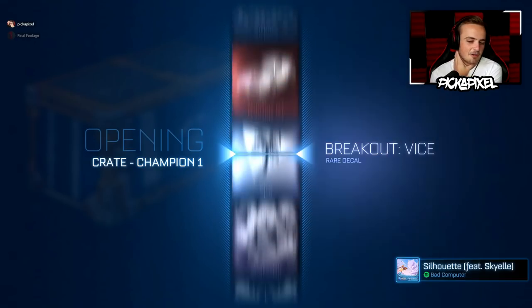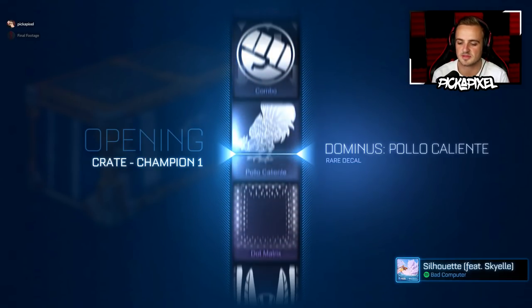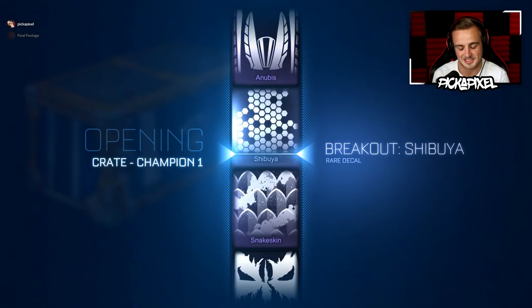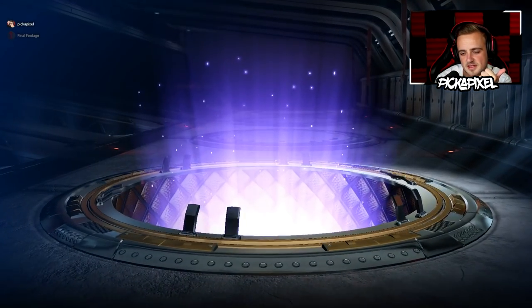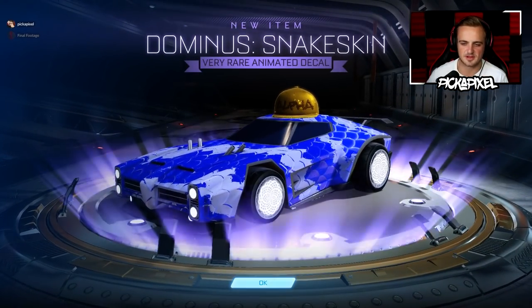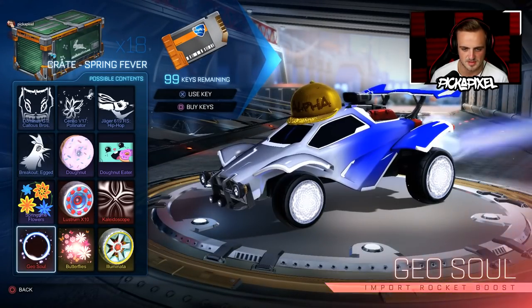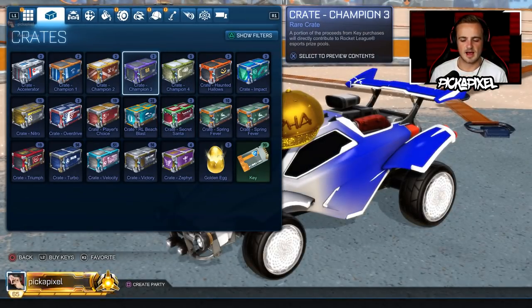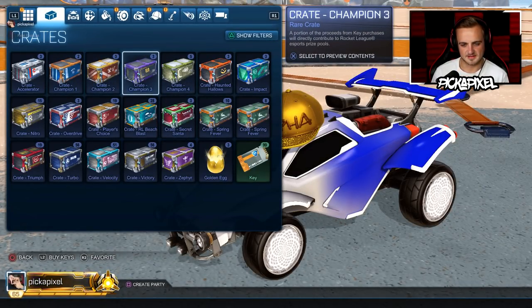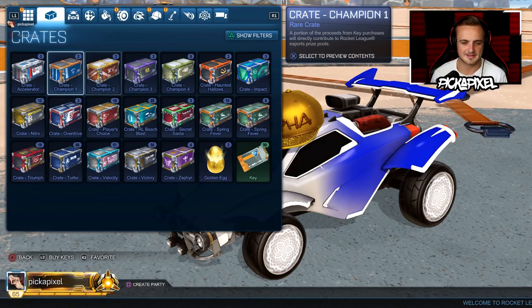Do you think with 57 crates we'll get a mystery? Of Black Market? Although, to be fair, some of the crates don't have Black Markets in them — Haunted Hallows, Spring Fever, Secret Santa — they all don't. So that's 16 times three, so 48 chances at a mystery decal. Do you think we're going to get it? No.